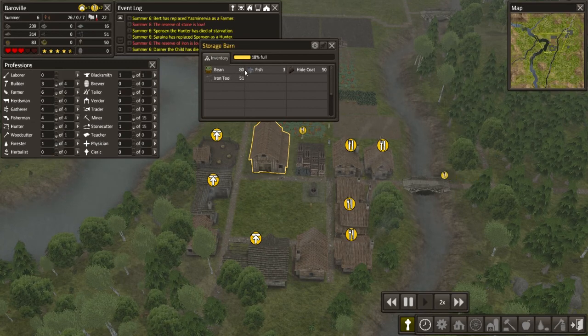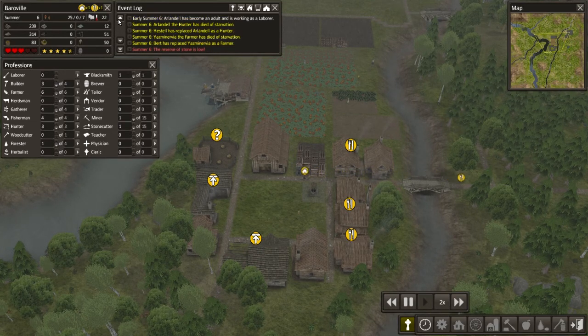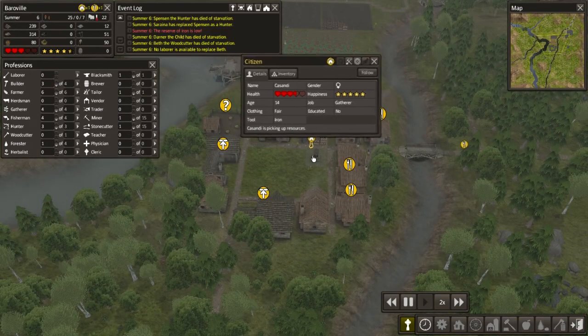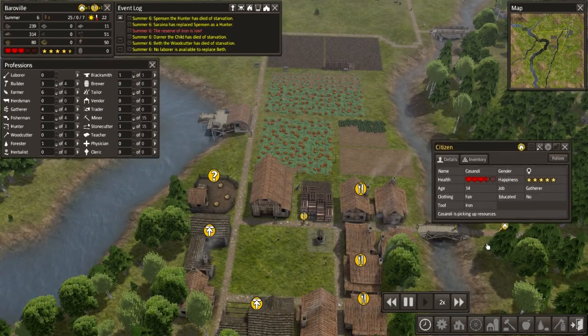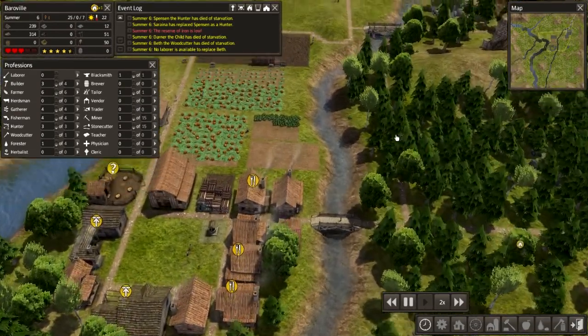There's 80 beans in here! Eat some beans! Stop starving and eat some damn beans! Dana the child — oh no, the children are starving too! Beth the woodcutter has died of starvation. Wait, no — that was Bert. False alarm! Why are you homeless? There are spaces in these houses — go live here, live with Hamel and Guadaline! Oh, it's all gone horribly, horribly wrong. Again.